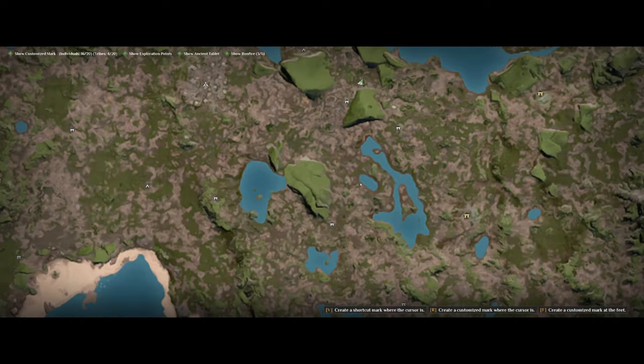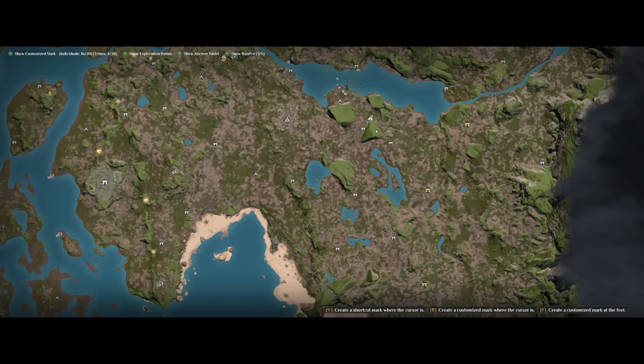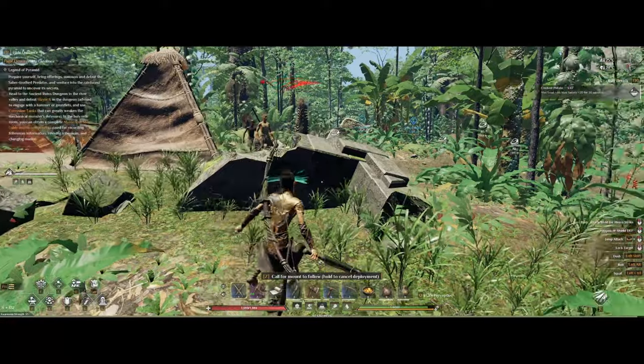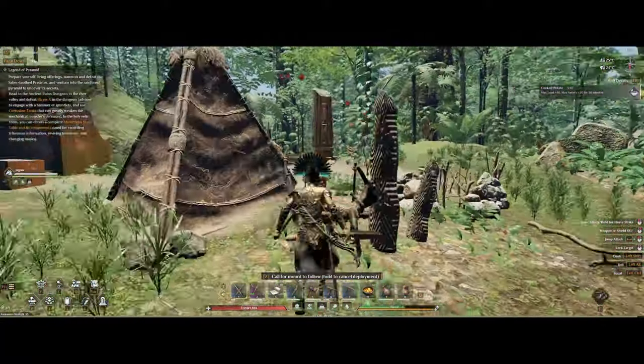As for where to find alpacas, the first spots you'll probably come across are at the smaller ancient ruins. The first location is south of the river, and the second one is next to a lake area.